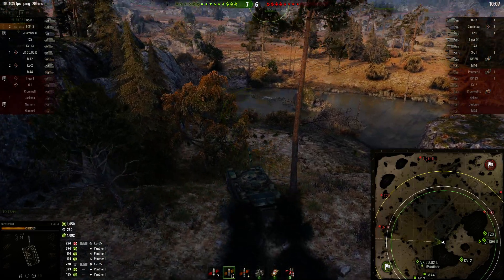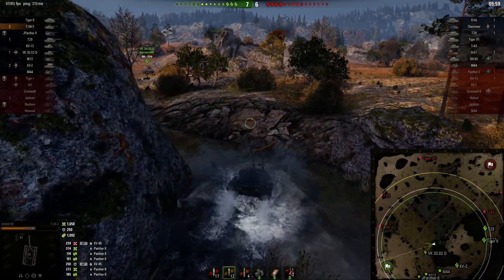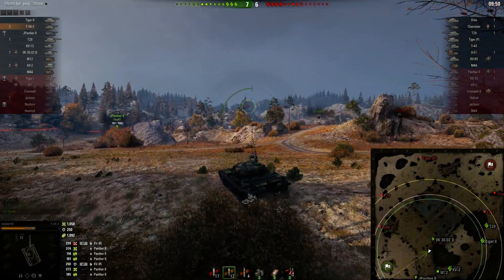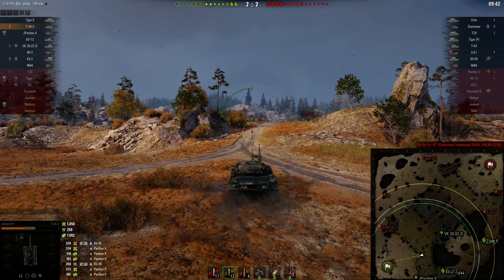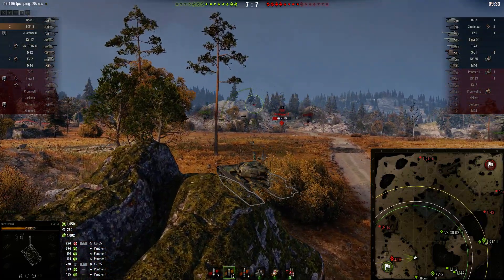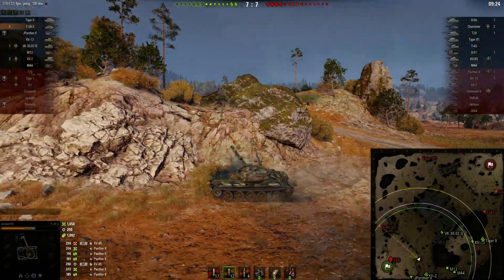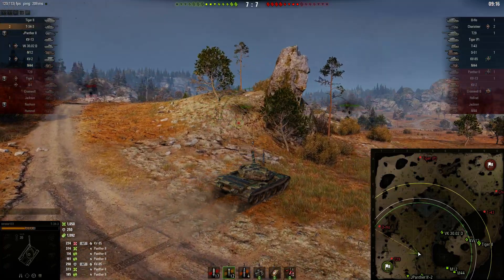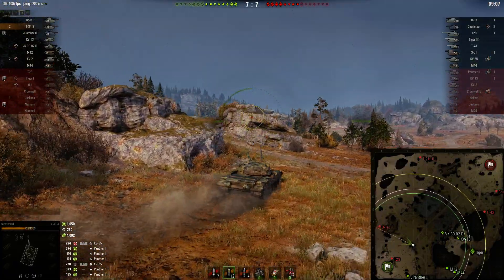We've got to whittle that O-Ho down before he gets into our base. I decide at this point I need to go back because that O-Ho is a problem for my team. Even though my gun handling sucks, as long as I can hit him in the general area I want, maybe I can stay hull down and tank him — either tank a shot or cause him to miss. If I can get up beside him, there's really nothing he can do because my tank is so low profile. In the meantime, this T-29 shows up, so I'm just spotting him because there's still two artilleries alive. Our artillery has a vested interest in slowing these guys down. They both miss.